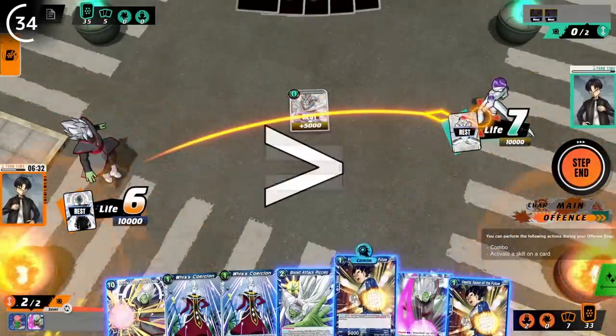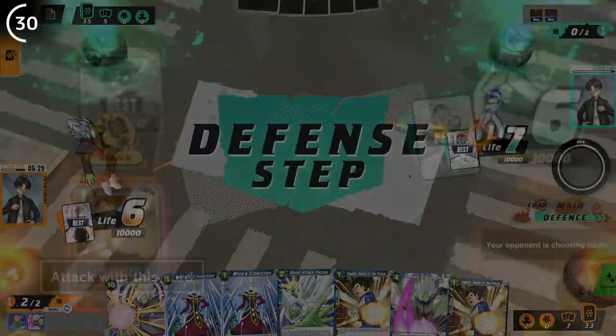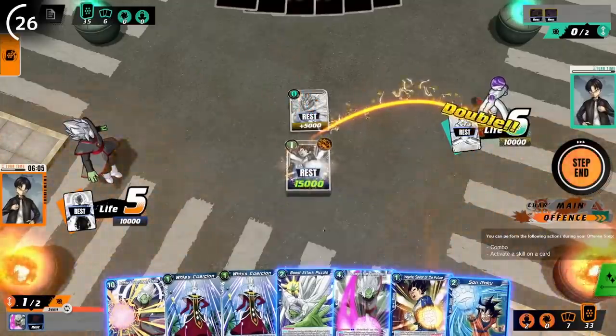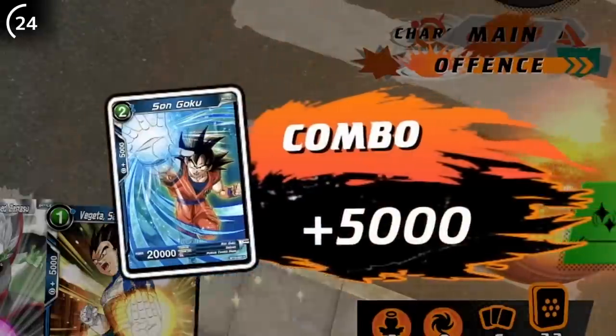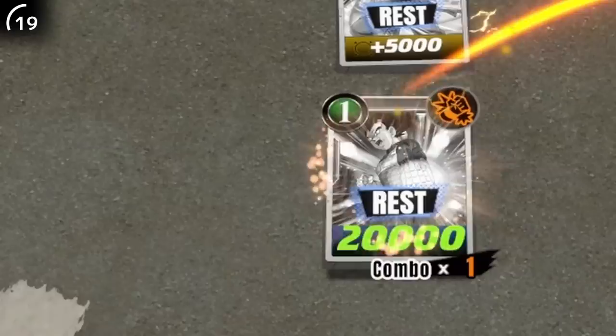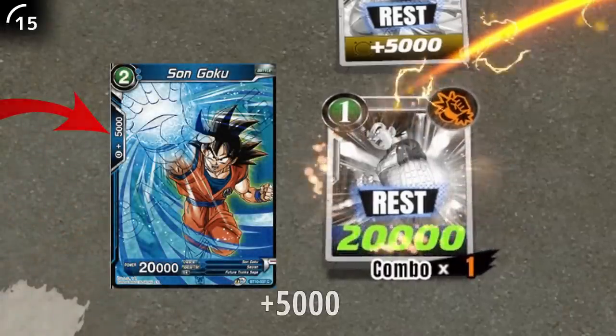Typically you can only gain one energy per turn. In order to win a battle, your attacking card must have equal or more power than your opponent. But don't always be fooled by the number you initially see on the card, because you can build that up by comboing. Comboing is pretty simple. After you declare an attack against your opponent's card, you'll have a chance to boost up your card's attack strength for that battle by comboing cards from either your hand or your field. Your attacking card will gain the number on the left side of your battle card if it's used as a combo card.